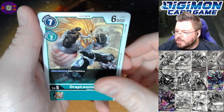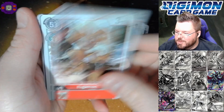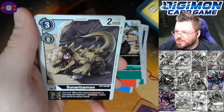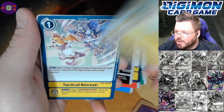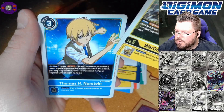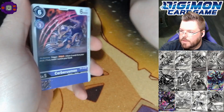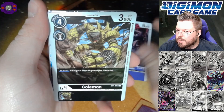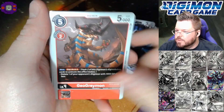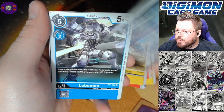I read that card's effect instead of its name — oops! Leomon, Purge Shine, Koromon, Tactical Retreat, War Greymon, and Thomas Norstein for our rares. I think we got our first hollow hit here — hard to tell though. Agumon, Anubismon — going to be a good card in purple — Marcus Damon for our rare and a second rare.